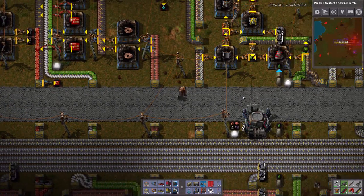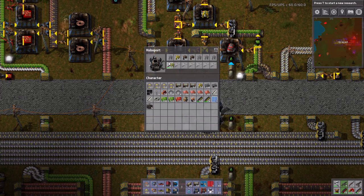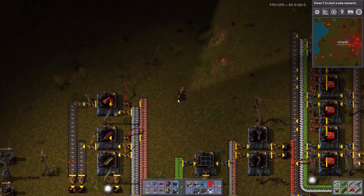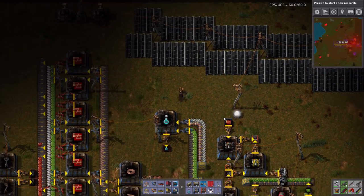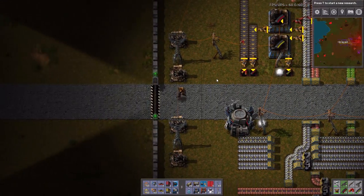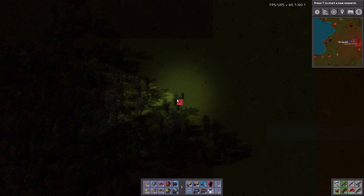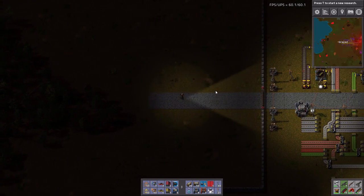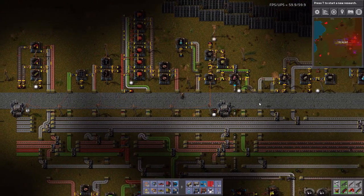I can have ten construction robots, so let's have ten in my inventory. What this lets me do — if you're not familiar with Factorio — let's run somewhere outside my network. The network extends out to here. Notice how the green shows up. The personal roboport lets me have construction capabilities wherever I go, and that is actually pretty darn important.